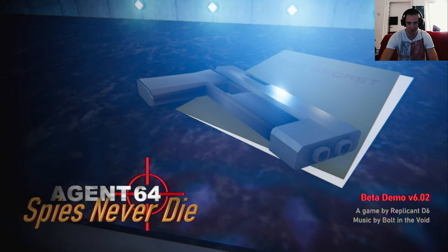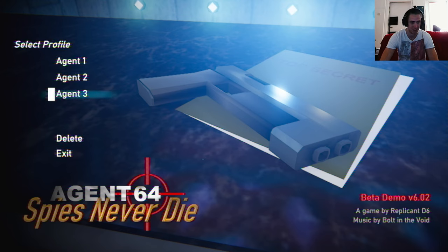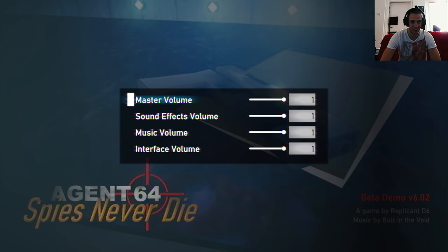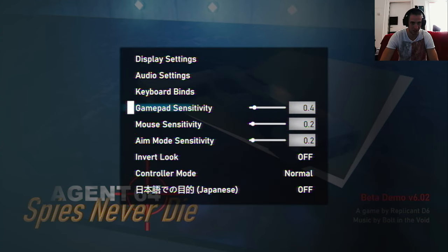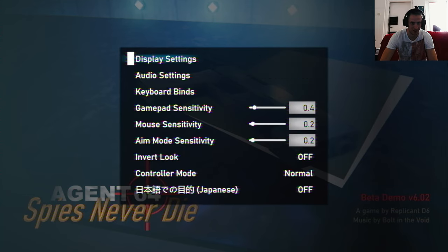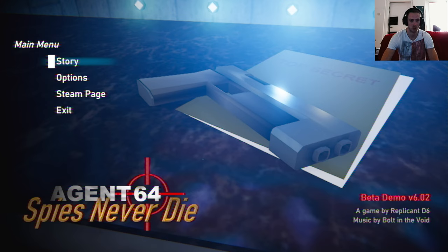Welcome to Agent 64: Spies Never Die, written in C. This game didn't have a loudness option or any options — so we're gonna see if this works. Made with Unity is mostly all you need to know. Let's just jump in and see. Oh, there are my options! Well, let's turn it a little bit more down. Okay, it has options — I stand corrected — and it looks cursed already.